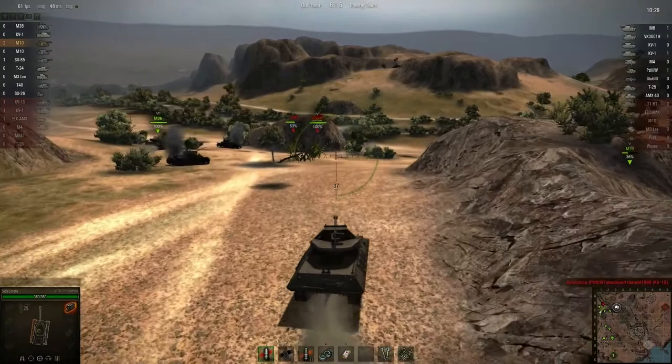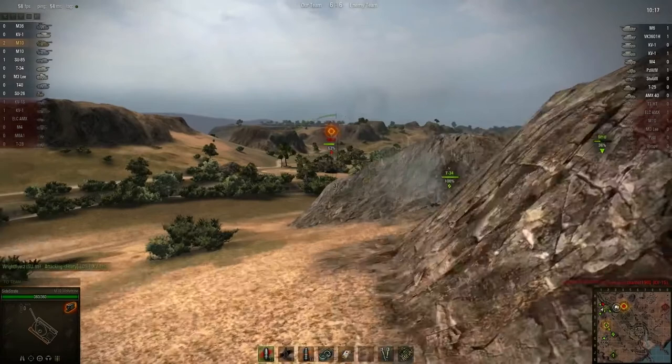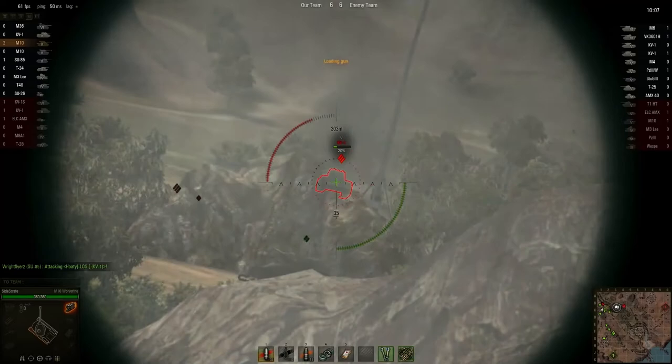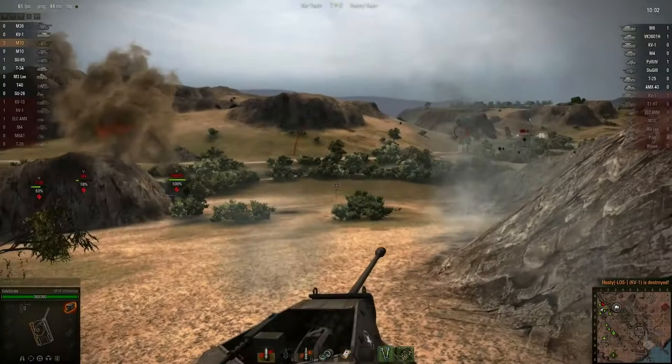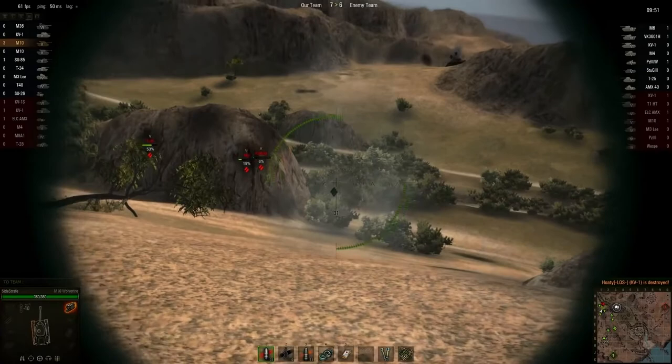Once they get softened up a little bit, maybe then. There's that KV hanging out back there — use this machine gun cannon on him. There we go. He's down to six percent.